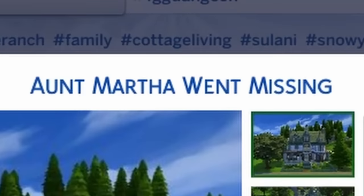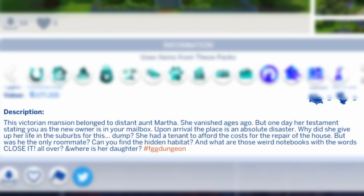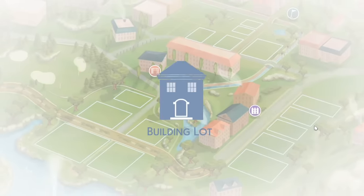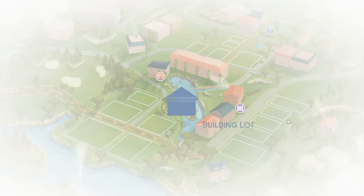The first build we're gonna be looking at is Aunt Martha Went Missing by Brain Frog. This Victorian mansion belonged to distant Aunt Martha. She vanished ages ago, but one day her testament stating you as the new owner is in your mailbox. Upon arrival, the place is an absolute disaster. She had a tenant to afford the cost for the repair of the house, but was he the only roommate? Can you find the hidden habitat? What about those weird notebooks with the words CLOSE IT all over? And where is her daughter? You are asking me way too many questions, and I feel like they're all gonna be answered except for where Aunt Martha is. I think she's gone, guys. Much like my sanity.